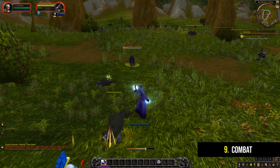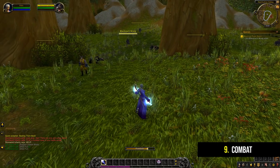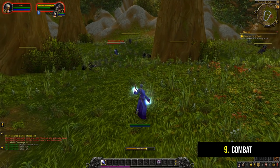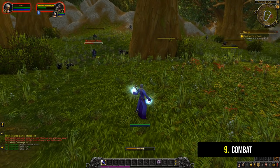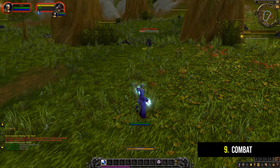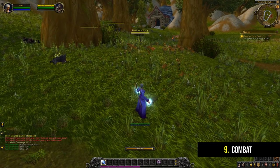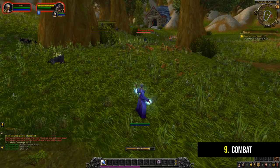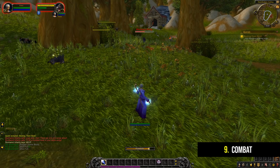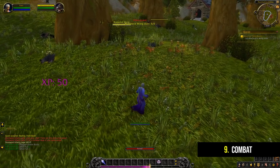Combat in WoW relies on a system known as tab targeting where you select a unit with your mouse cursor and then initiate a fight by either right-clicking it to toggle your auto attack, or by using an ability on your hotbar. Many of these abilities will also trigger your auto attack depending on your class. Some classes like the mage don't really use their auto attack, however classes like the warrior use it all the time, so you need to have a little play around with whichever class you choose.